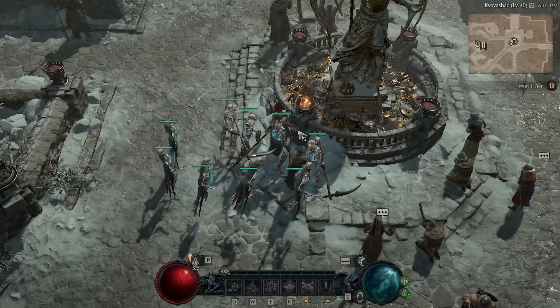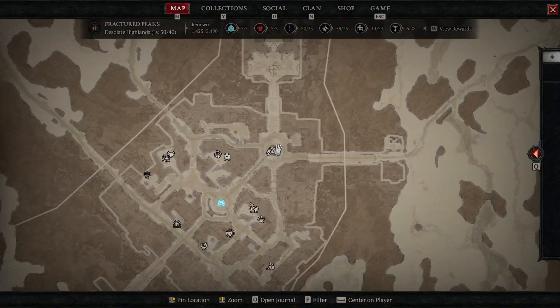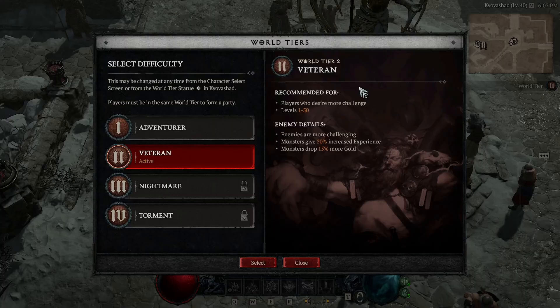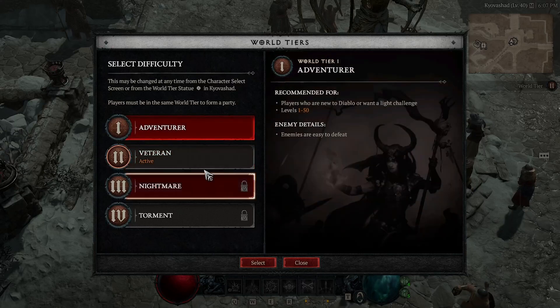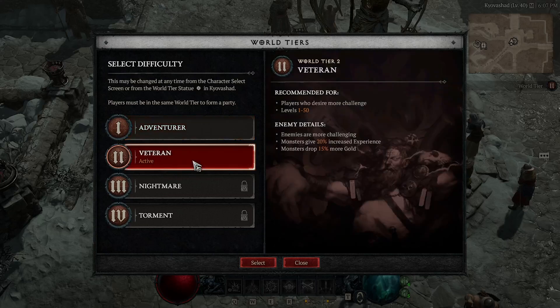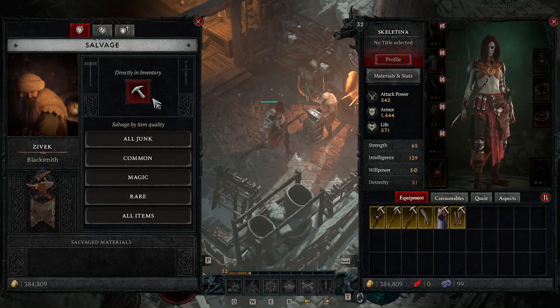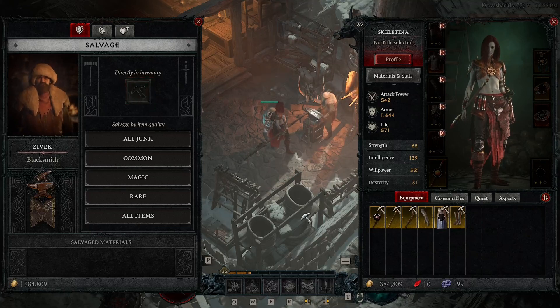The next tip is to start your game in world tier two. You get more gold and faster experience. World tier two is a little more difficult, but honestly it's not that bad, and you can swap back to world tier one at any time. So start on world tier two, and if you're having a terrible time, you can easily swap back.